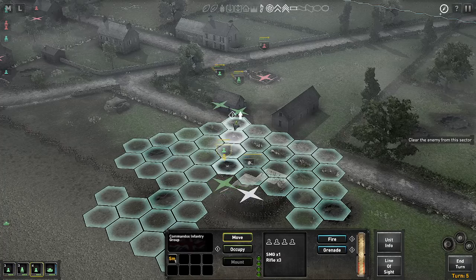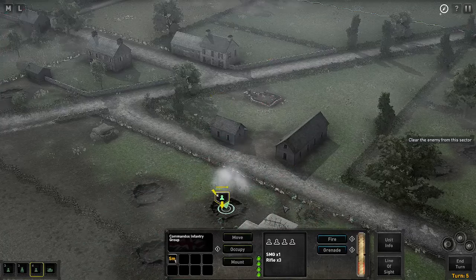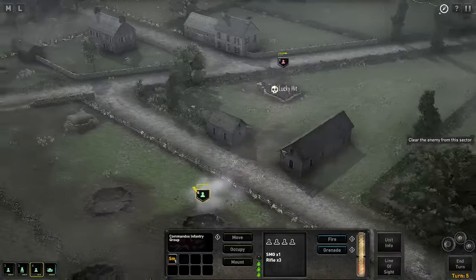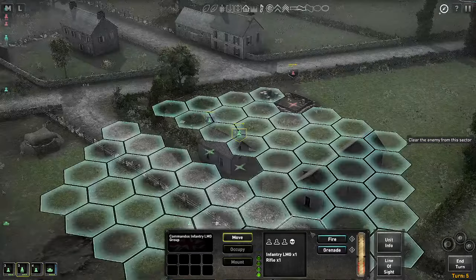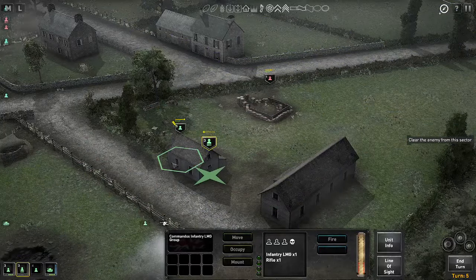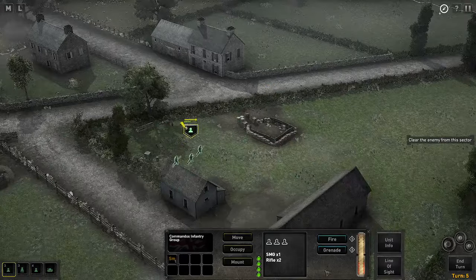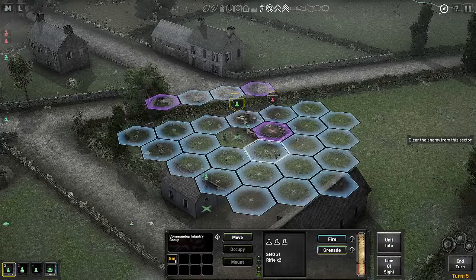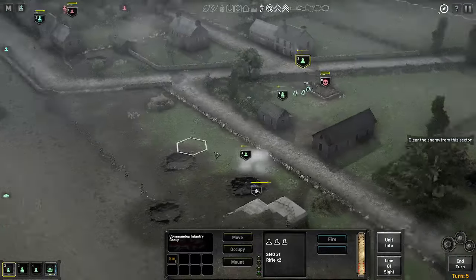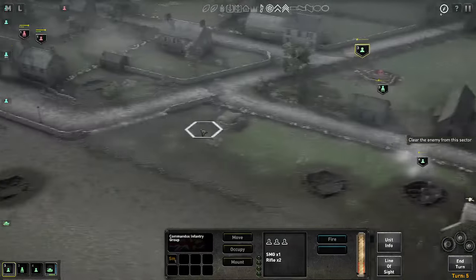We're going to try and help them. Move into that crater and put some fire on him. Lucky hit and 20% suppression. A bit more fire for the building — another 20% suppression and only one man left. I'm going to run up and throw a grenade — up we get — and a grenade into the position. And there he goes — eliminated. So the right hand is looking good. We have lost one guy I think so far over here.